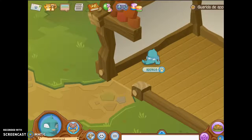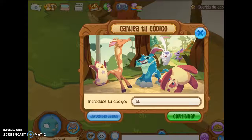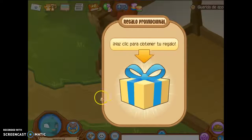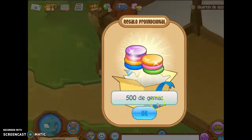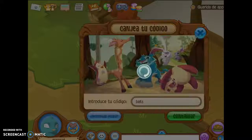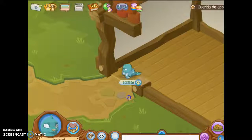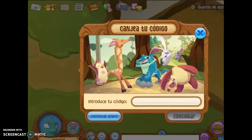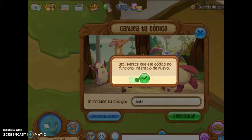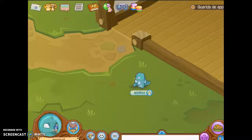The first one — it's in Spanish — it's Bee Party. This one is for 500 gems. The other one is Axe Ogre. I already used this one, but you should be able to get 500 gems.